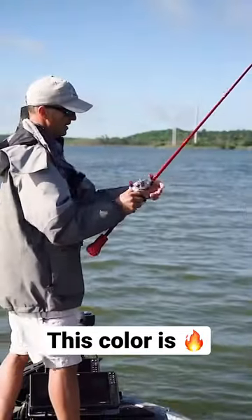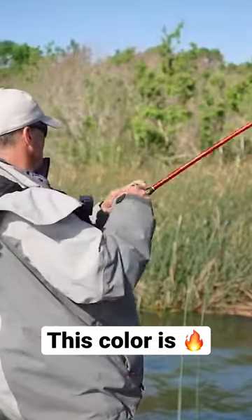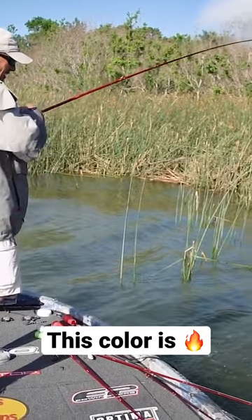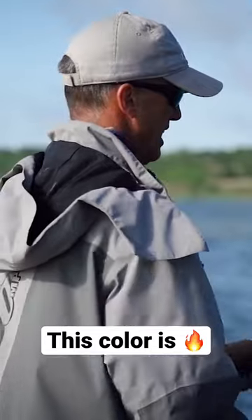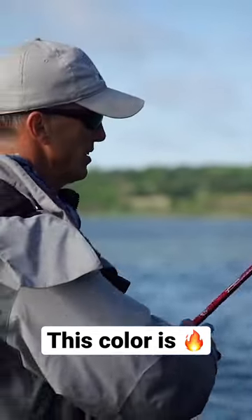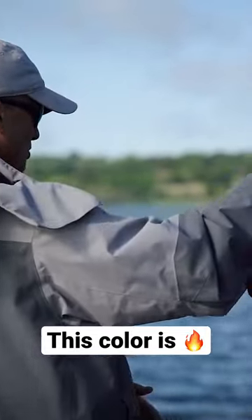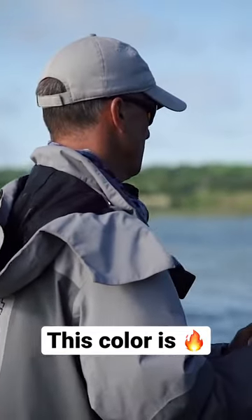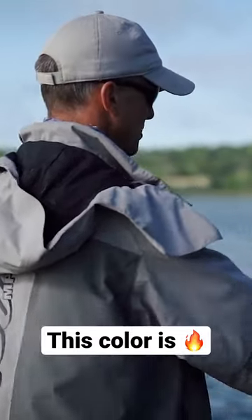For that bite I changed up — I started off with that little pit boss, then went with a max scent creature hog. It's kind of a green pumpkin with silver flake in it. I like it in this color water, especially around the shad spawn. I haven't seen a shad spawn here yet this morning, but it could be because we've had all those storms, or we're on the cusp of it happening. It's just a bait I like to throw with that silver flake in and around the shad spawn.